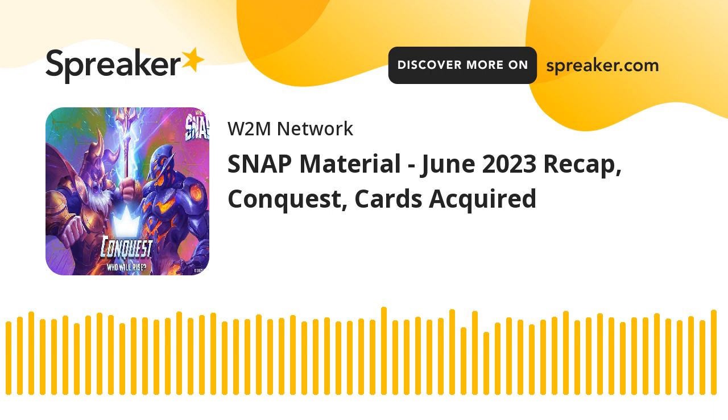We talked about Spider-Ham for 3,000 tokens. I'm pretty sure I unlocked Negasonic Teenage Warhead, a venomized variant for Nova, a pixel variant for Rogue, and then bought Spider-Man 2099. Just yesterday I unlocked a chibi Archangel — I love that one, I immediately replaced it in all my decks. That Archangel look is going into any deck I can put it in.